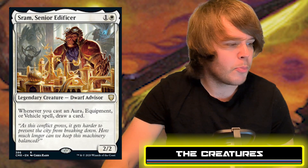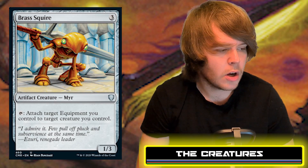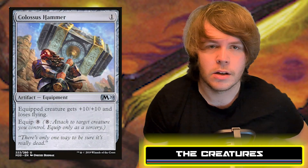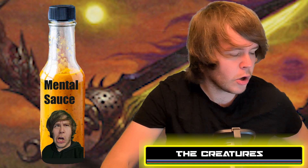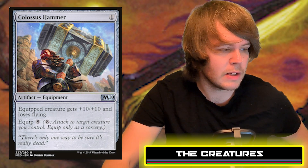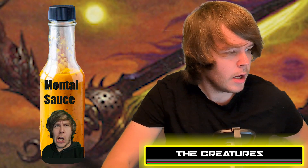Next is Brass Squire, a three-drop artifact creature, a 1/3. By tapping it, you can attach target equipment you control to target creature you control. That is ridiculously good — you could literally equip a Colossus Hammer simply by tapping the Brass Squire. There's no Colossus Hammer in the deck, so that's a potential upgrade, especially paired with cards that attach equipment at instant speed.